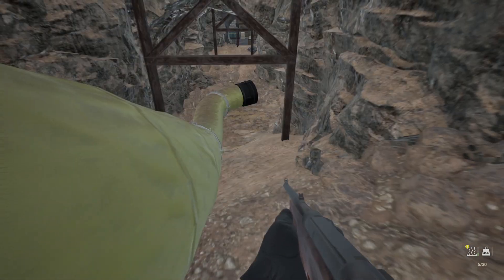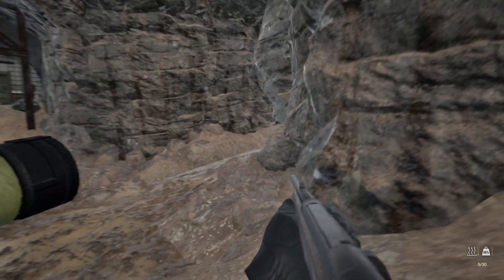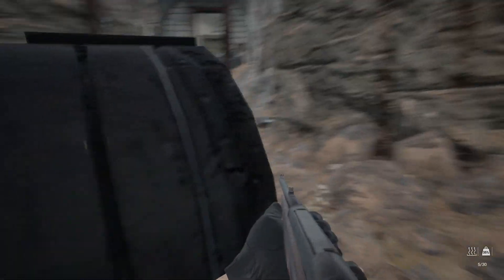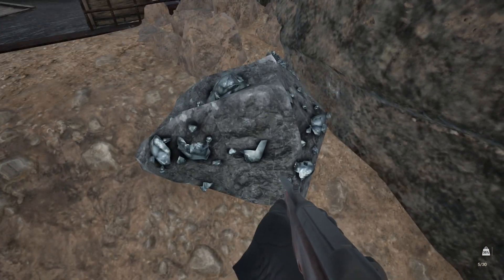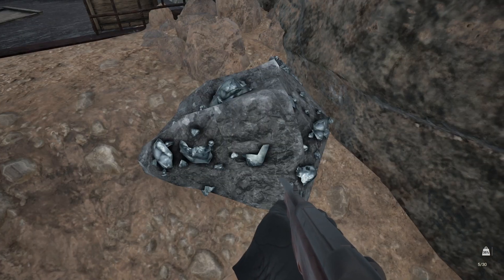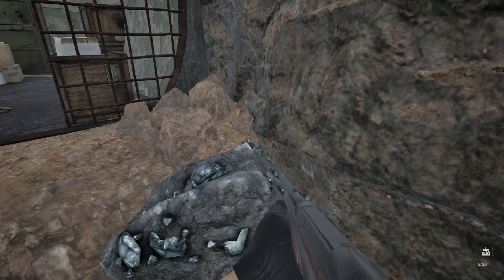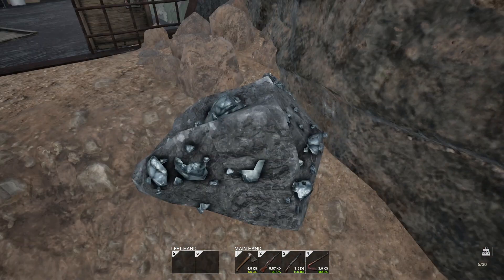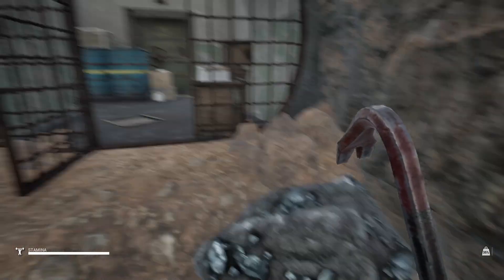Don't hear any noise or movement, so proceed. As you all know, if there's any zombies in here, they're protected from sunlight, so no easy way to get out other than bolt out of this tunnel. Oh, that's new — I wonder if you can mine those with a pickaxe or something. I don't have an option. Maybe the crowbar? Nope. Maybe we'll find a tool inside.